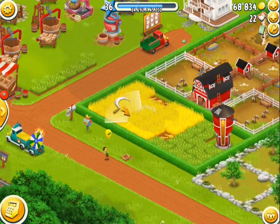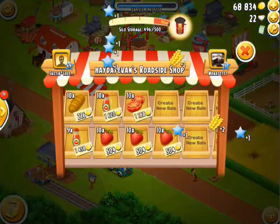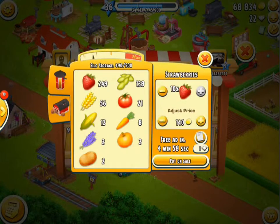Our wheat's ready, so let's go ahead and harvest that really quickly. We've got a lot of wheat right now. But before we harvest our wheat, what we're going to do is sell some of our strawberries — we've got a ton of strawberries, so we'll sell a bit of that.